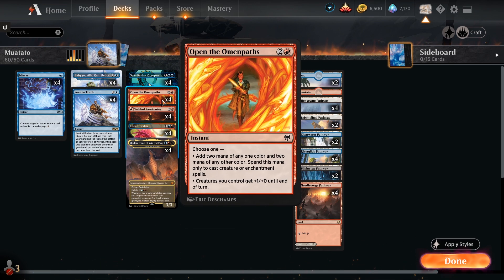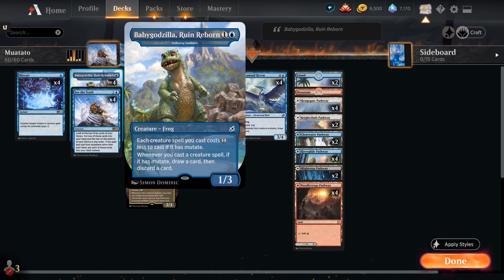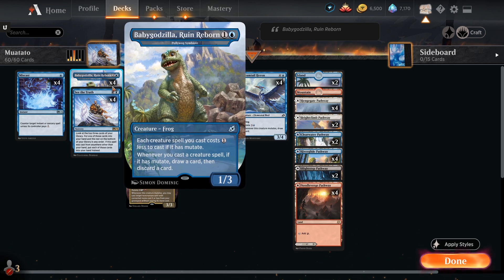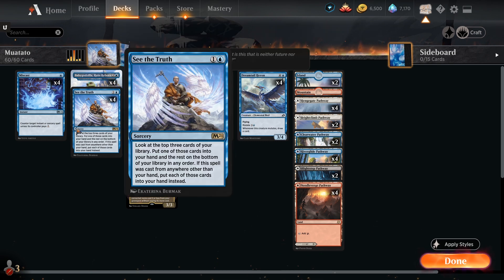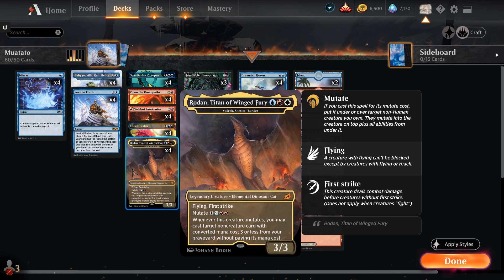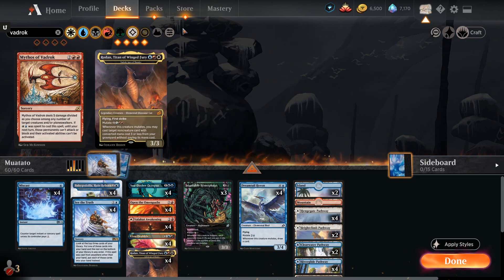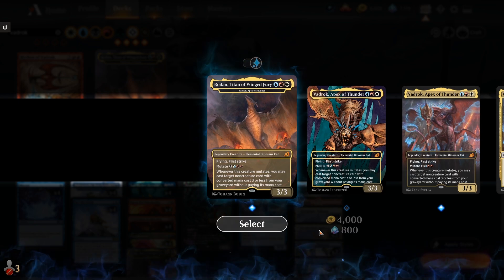You can add four mana - two of any one color and two of any other color - but you can only use that to cast creatures and enchantments. Thankfully our deck is a creature-based deck. Off of Omen Paths, what we can do is take something like Baby Godzilla - the mutate synergy here. Mutating is essentially attaching one creature onto another to give it the ability of that mutated creature plus everything else that has mutated before it.